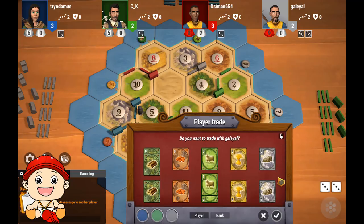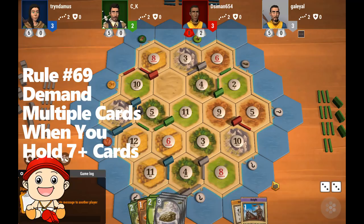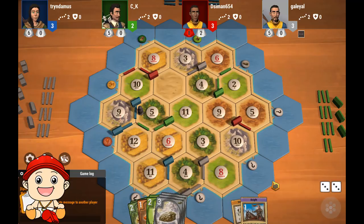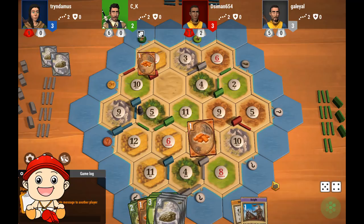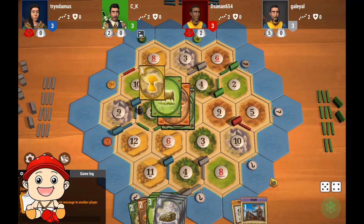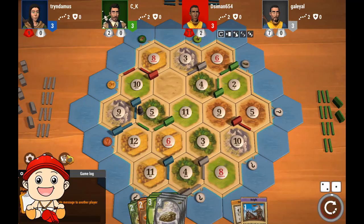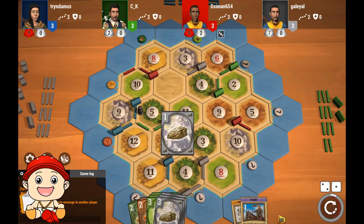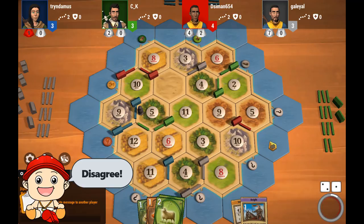Gray rolls a 6. He wants sheep, offering wood. Red accepts — I disagree. You probably shouldn't take a one-for-one trade on your opponent's turn when they have more than seven cards and you also have more than seven cards. Gray builds a settlement on the 3-1 port for three points. Blue rolls a 10. Green rolls a 9 and builds a settlement on the 2-6 for three points. Red rolls a 3 and trades four ores for a wheat. Ouch. He builds a settlement on the wheat port for three points and builds a road to the 3-1 port.